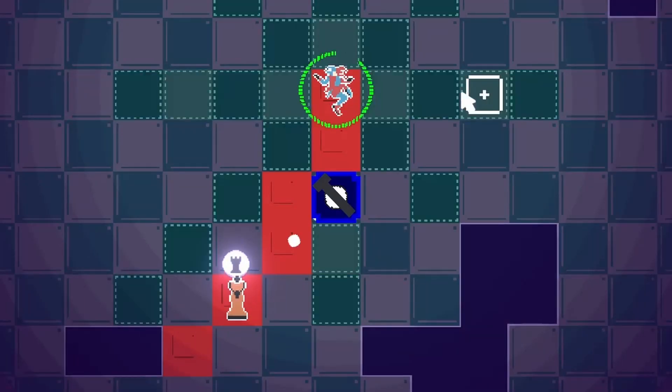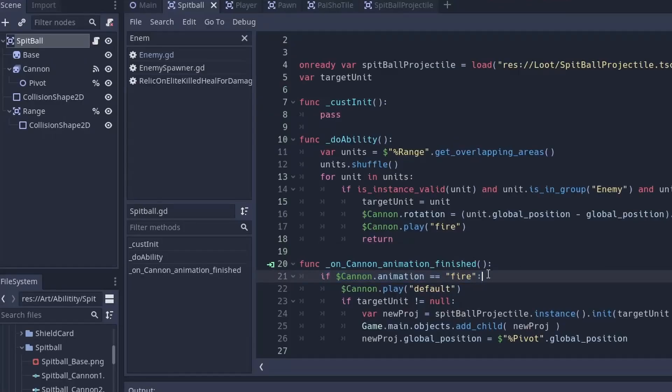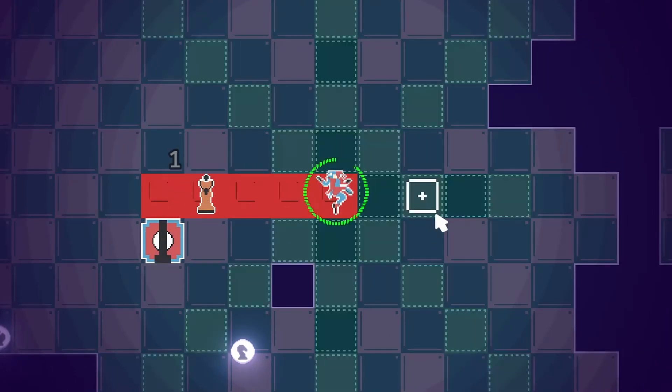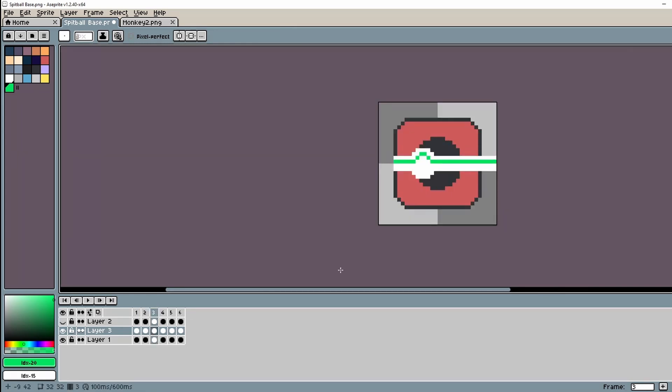Testing it out — it's only supposed to shoot once per turn, but it looks like I was not actually checking which animation finished. So when it flipped back to the default animation, it just shot out a bunch of times. That's a quick fix. That looks a lot better, but on second thought I really don't like this artwork. Let's flip back into the sprite editor and refine it a little bit more.